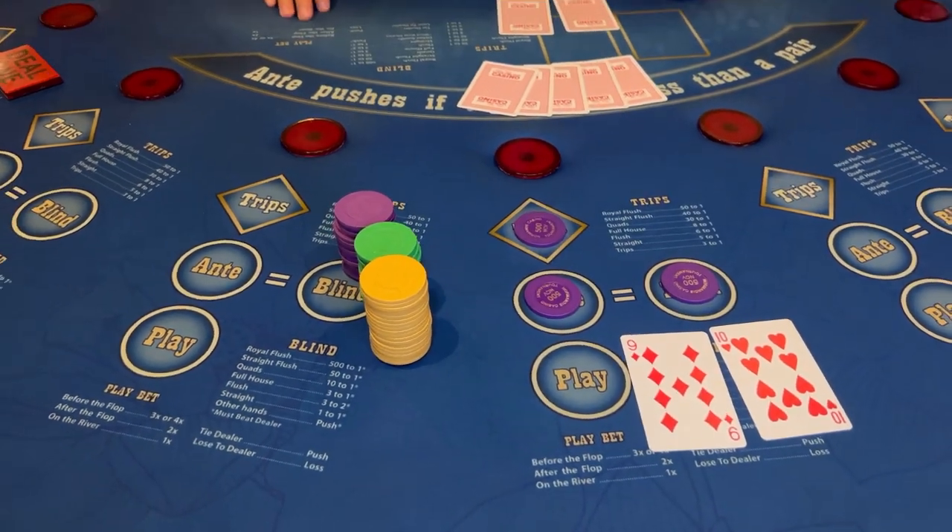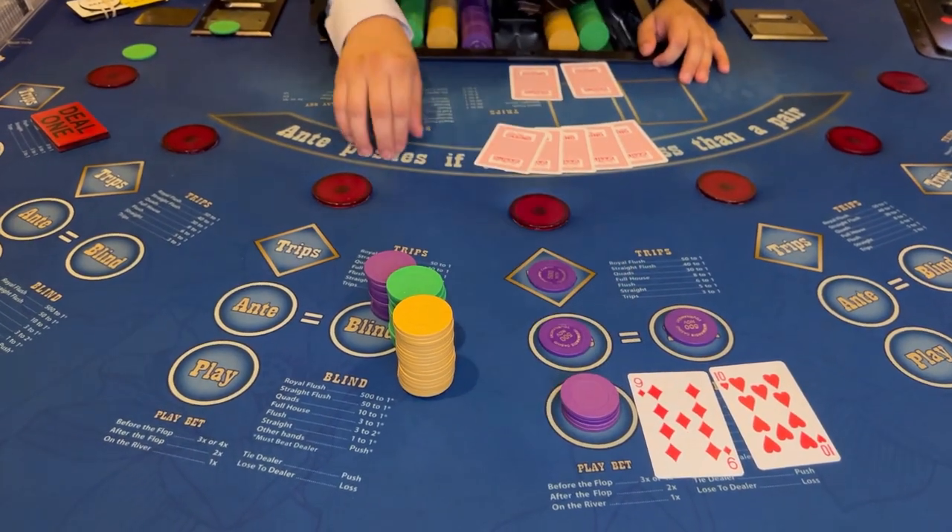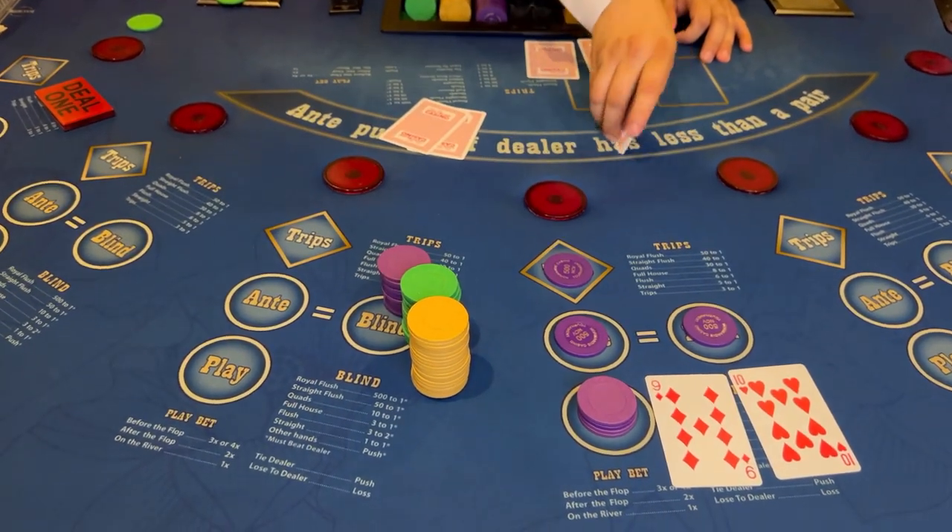Since we're able to touch the cards in this game, let's go ahead and open and see what we have. We have a 10 and a 9. We're going to go ahead and be a little adventurous and go four times the ante before the flop. Once the wagers are set, the flop is set to open.